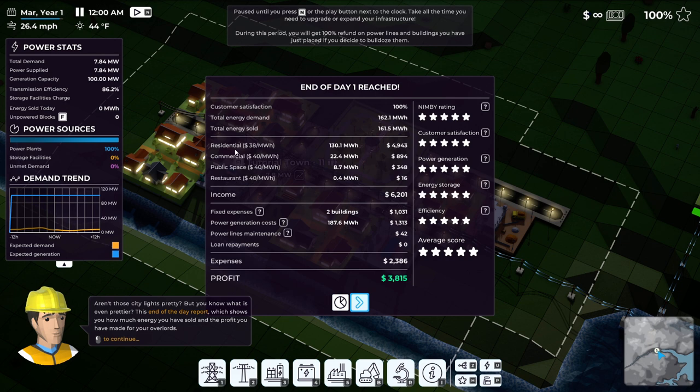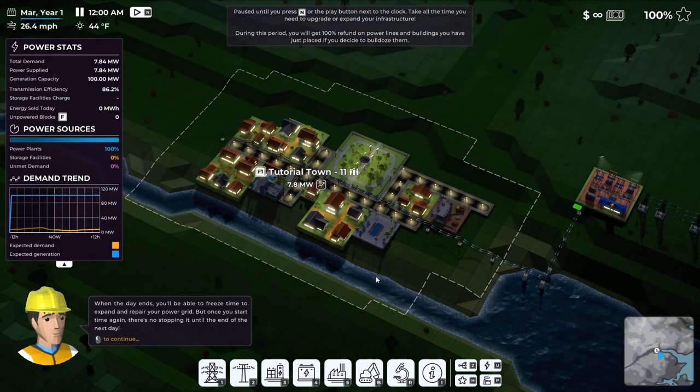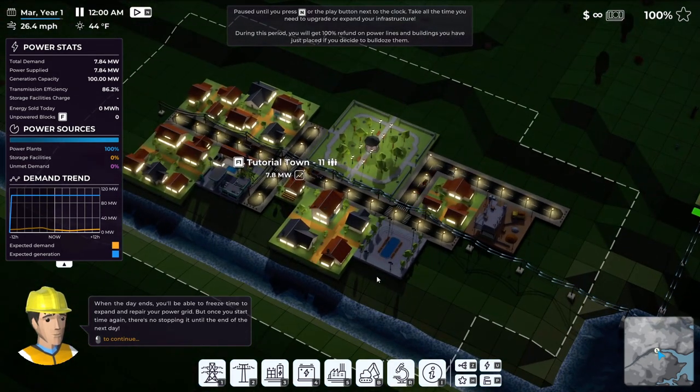They're giving us some money for all of the megawattage used. Total energy demand, total energy sold - doing pretty good. Fixed expenses - we actually made a net profit which is good. When the day ends you can freeze time to expand and repair your power. Once you start time again there's no stopping until you end the day - oh, that is interesting.